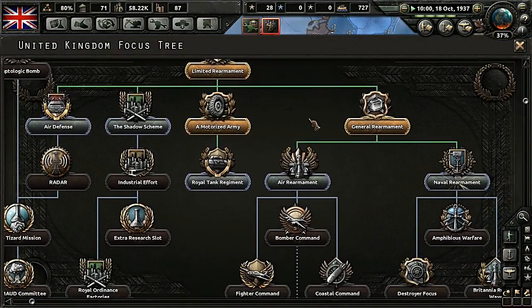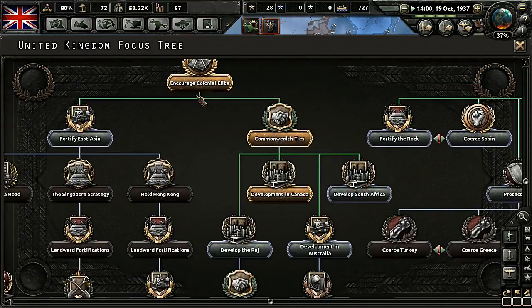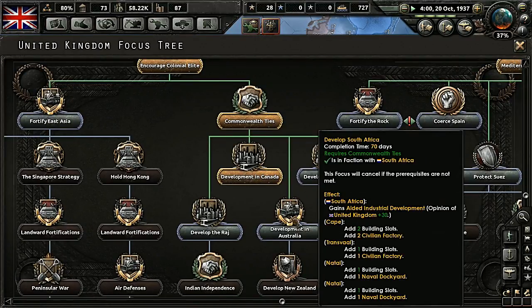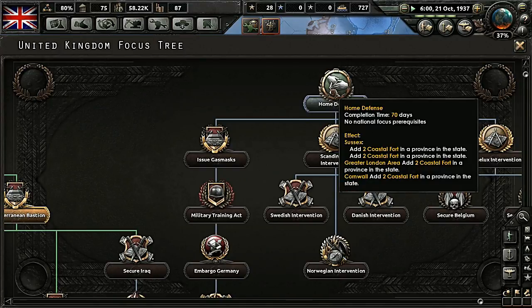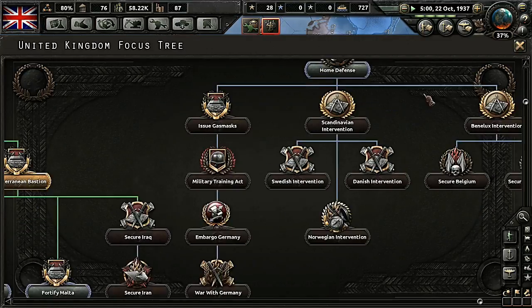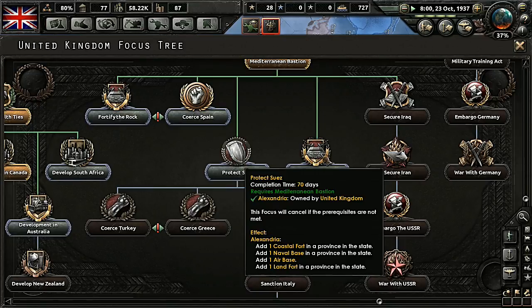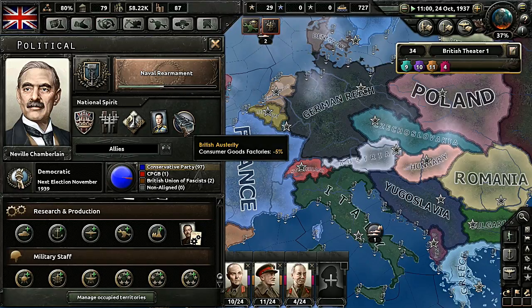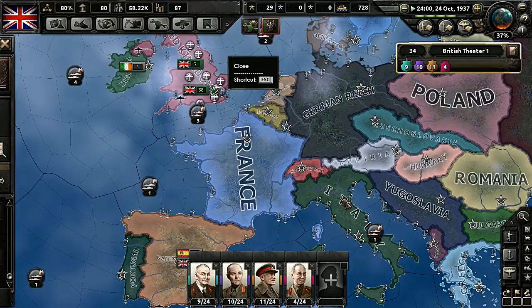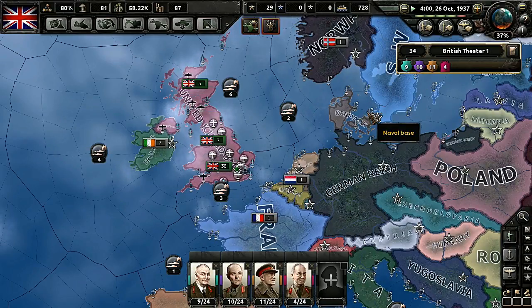Why don't we explore our national focus tree and see what else we can do. Royal Tank Regiment gives a bonus to armor tech — that's good. Then we need to look at developing the rest of our Commonwealth. We could coerce Spain. I don't think we need home defense yet — that may be the next one. We'll try to do that in line with what's happening in the game. Protect the Suez or Fortify Malta — we'll look at those two coming up soon. British austerity — good.